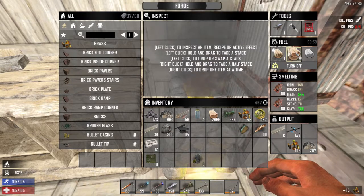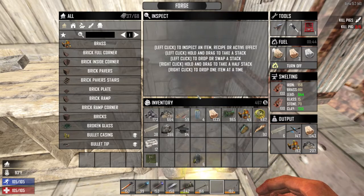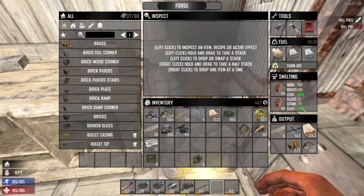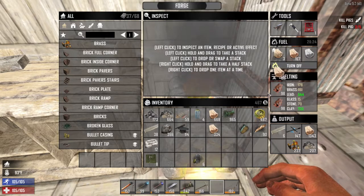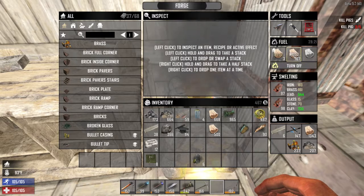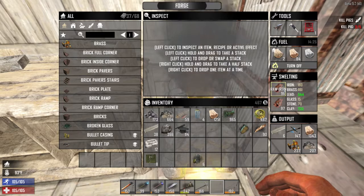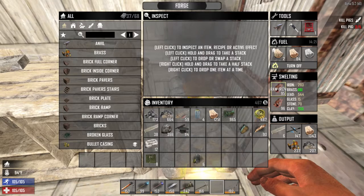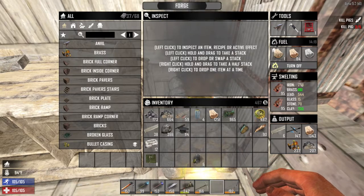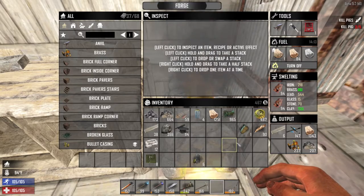I'm going to put some out — I don't have much fuel, I have to replenish that. I'll leave some wood in here, but I really want to stock up that iron reserve because it's way too low. Each time one of these melts you get five iron, so we'll melt these down and that'll be good.